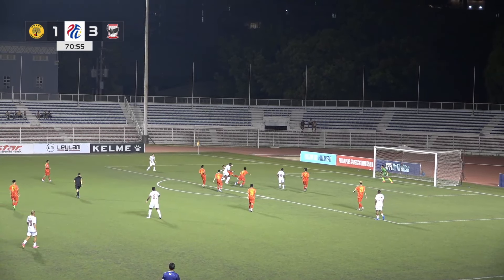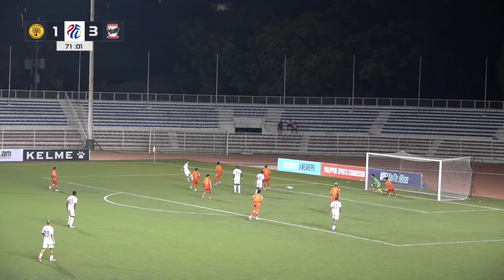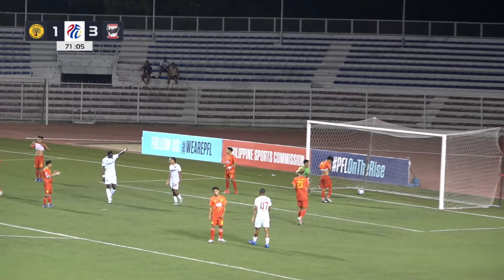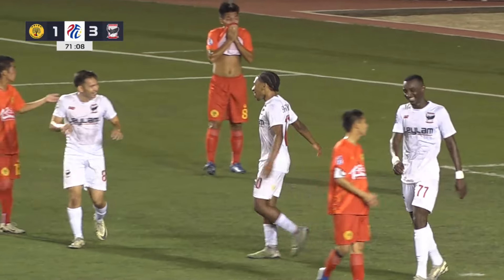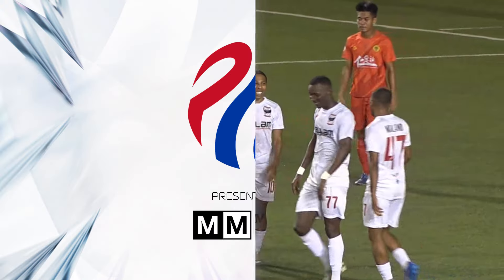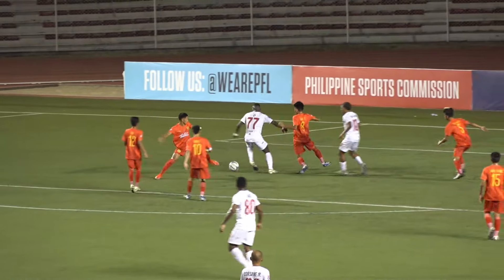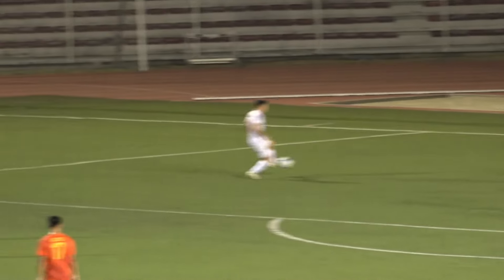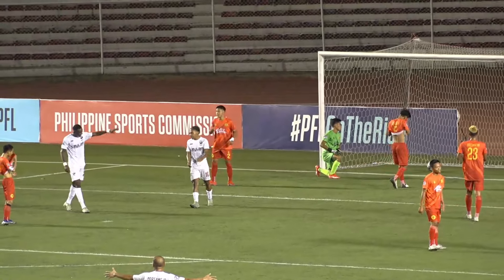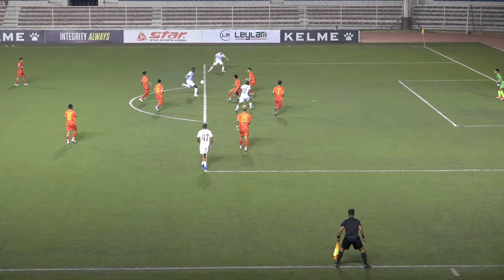Abu C dribbles inside — a chance — blocked! Borlaan shoots — cleared off the line — but it's a goal for Cebu! Once again the Cebu pressure is paying off. Cebu will not be denied. Burlaan denied on the rebound — you could say it's a lucky goal, a lucky bounce — but nonetheless it's a fourth goal for Cebu.